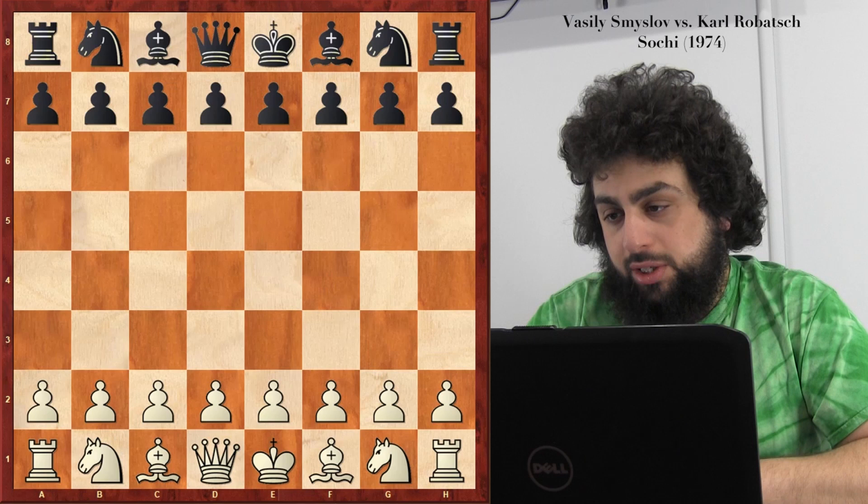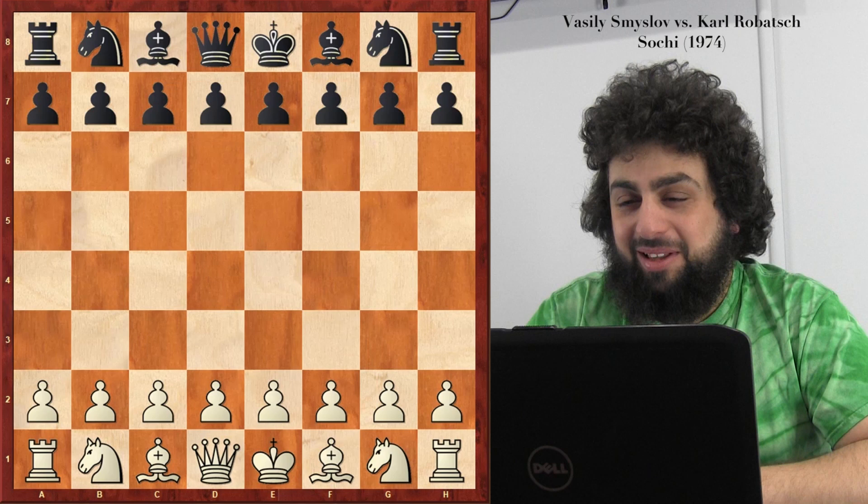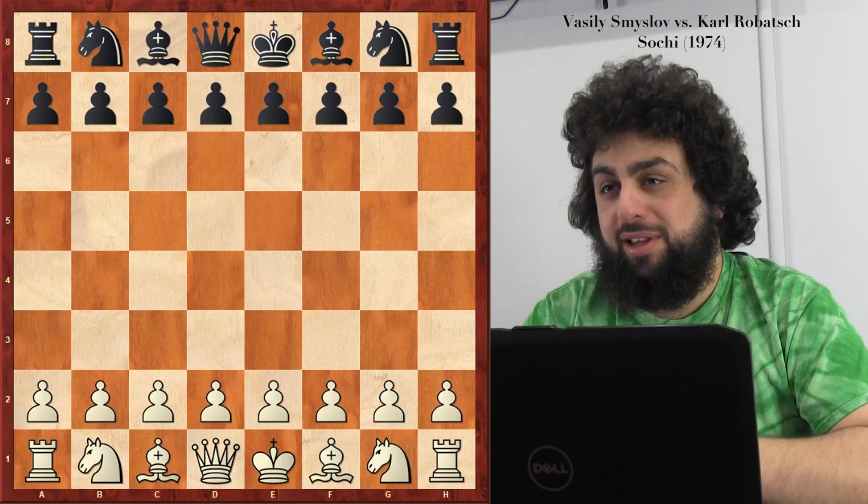We ended the last lecture with a Smyslov game, so let's start with a different Smyslov game — Smyslov against Robotosh. I never knew how to pronounce this name either. But let's take a look at this game. Smyslov has white.